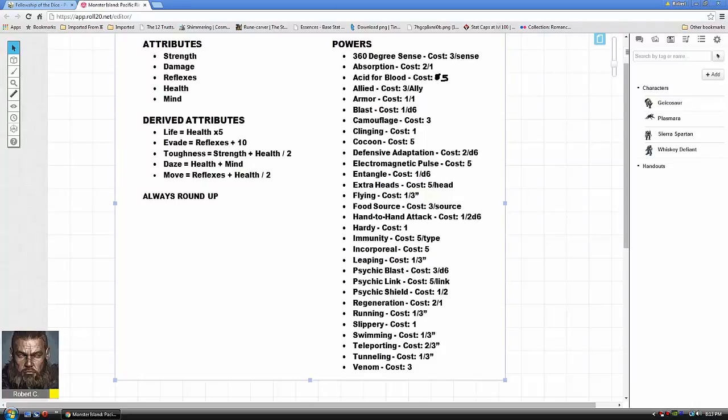Hopefully big bad monsters will go after the mechas and ground troops. I'll probably try to put a cap on mind so no more than a certain amount of points separate combatants, otherwise it's one-sided. Out of your points — 30 or whatever is decided — you can spend some on attributes. Once you've allocated those points, you determine your derived attributes. The first is life, equivalent to your health rating times five; that's your total hit points.